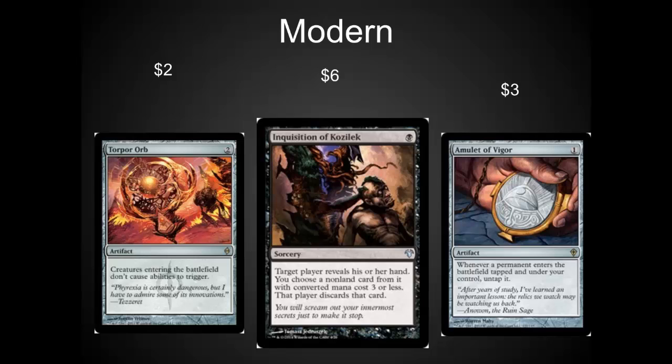Inquisition of Kozilek is at an all-time low. At this $5 to $6 range, it will be going up. It's just because the event deck had several copies of it. Grab them now before they are $15 — they will be a $15 staple again.